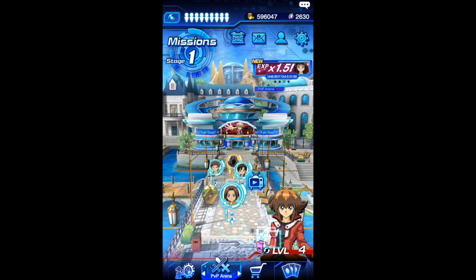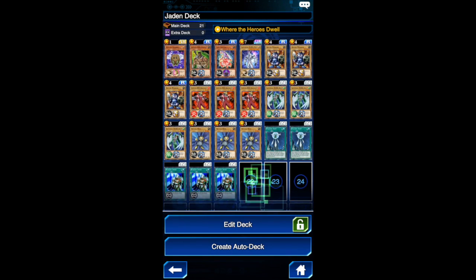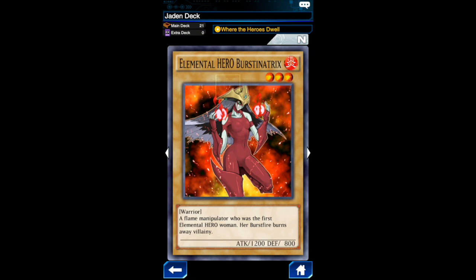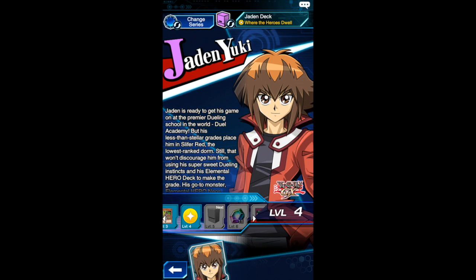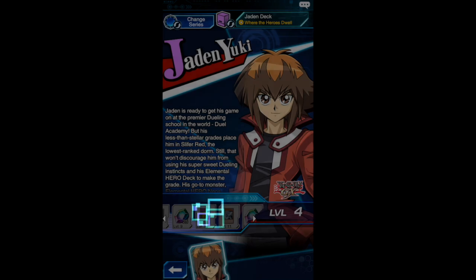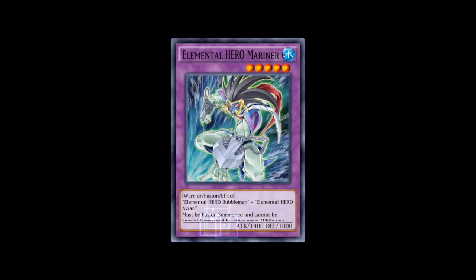So I have unlocked him. What he starts out with for cards are these. I leveled him up to level four to get that. Elemental hero cards are here, so that's really cool. Some level up rewards for him — Featherwind there.